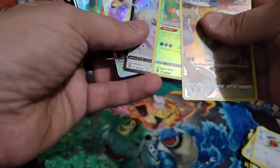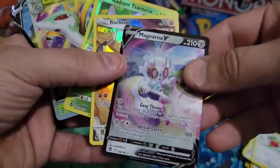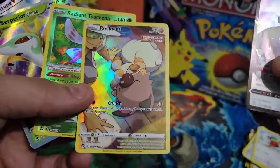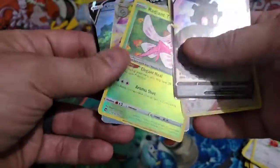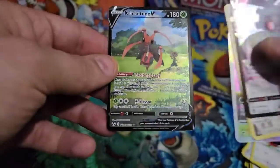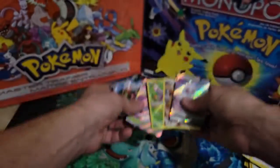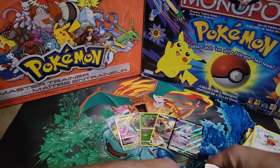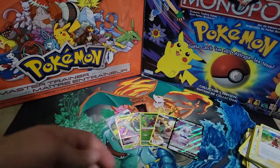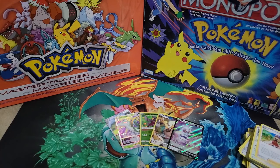Overall out of eight packs, not too shabby! Got a little bit of everything — a V, a Trainer Gallery which is super cute, a Radiant Togekiss which is awesome, a Superior VSTAR, and the Cricketune V alt art. Really happy with that. Thank you very much for watching. If you liked the video please leave a like and consider subscribing — we're working our way up to 400 subscribers and hopefully we can do some giveaways. Stay tuned, there'll be more coming very soon, and until then hope everybody's doing great. Have a good day, bye!